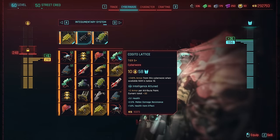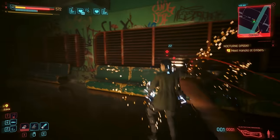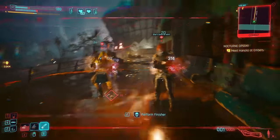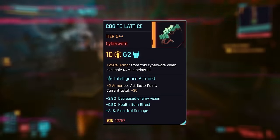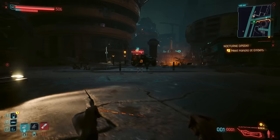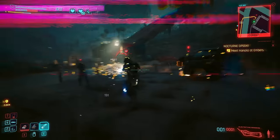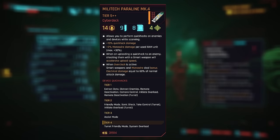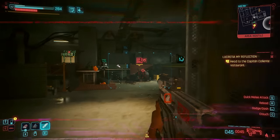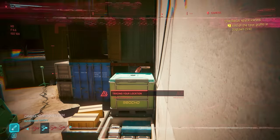Before we move on from Cyberdeck, a few more things to discuss. In 2.1, two new pieces of cyberware were added designed specifically to boost netrunners who are low on RAM or health. Phoenix boosts RAM regeneration by 250% when RAM is below 7 at tier 5, making cheap quick hacks practically always available. Kogito Lattice boosts its own armour rating by 250% when RAM is below 10 at tier 5, supporting more in-the-fight netgunner builds. The Militech Paraline deck even has the ability to upload hacks faster by shooting enemies with smart weapons — a deck literally designed for this kind of build. There are essentially seven wildly different Cyberdeck builds you can make now, one for each deck.